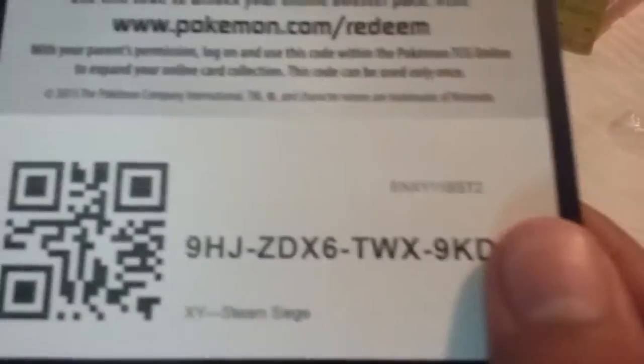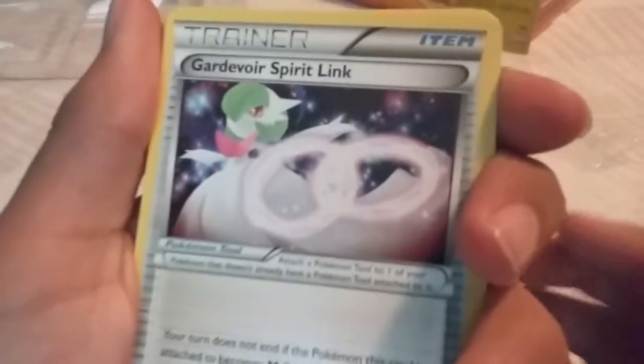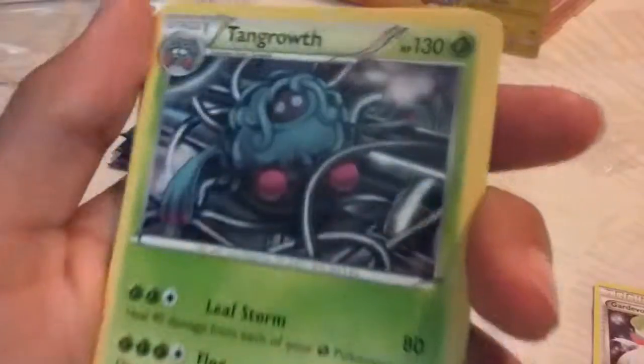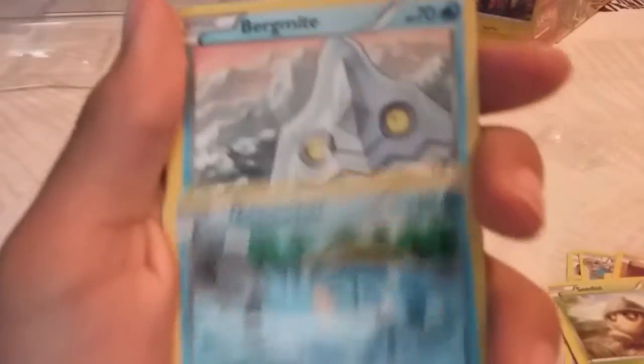Here is the code for the game. First we have a Gardevoir Spirit Link, Tangrowth, Fletchinder, Litleo, Nosepass, Seedot, Clauncher, Bergmite, a Reverse Holo Bastiodon, and a Regular Rare Volcarona with the chain thing.